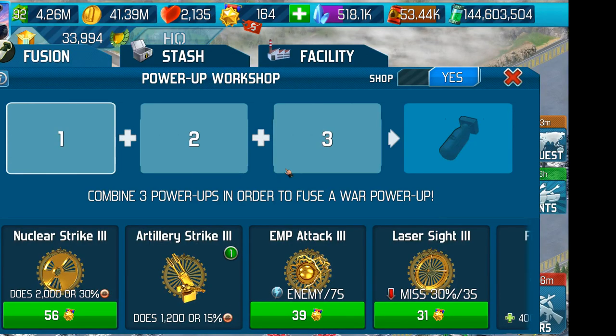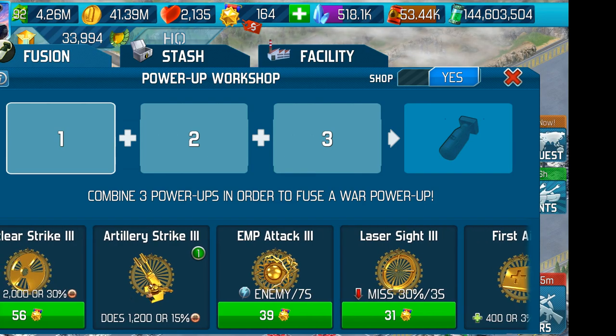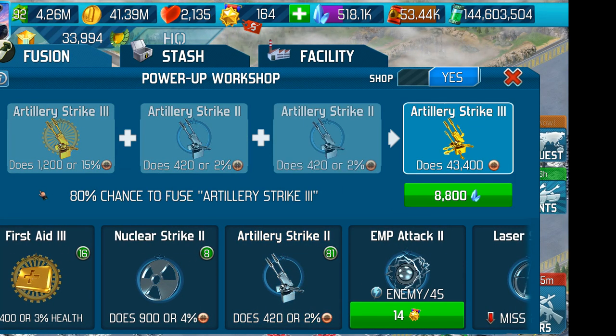When you go into Power Up Workshop and you need 3 Artillery Strike 3's to make an Artillery Strike for a Breach, don't use 3 Level 3's. Use 1 Level 3 — in this case that's all I've got — and 2 Artilleries, and we get an 80% chance to fuse a Level 3.